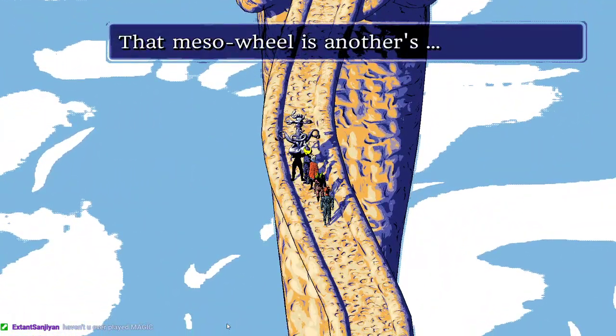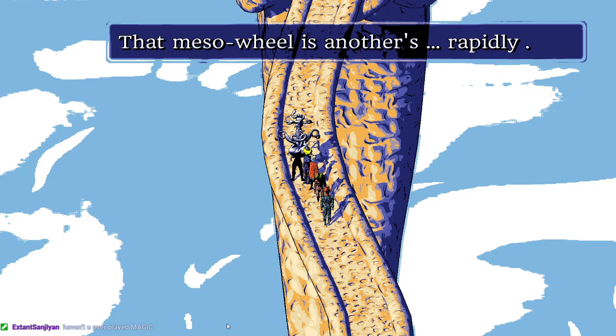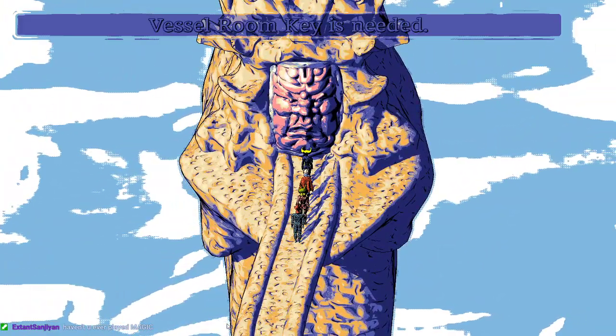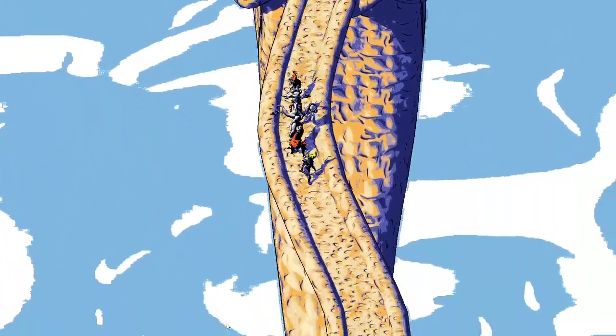Exploring upstairs, they find another messo wheel and a vessel room key — this must be the final area.